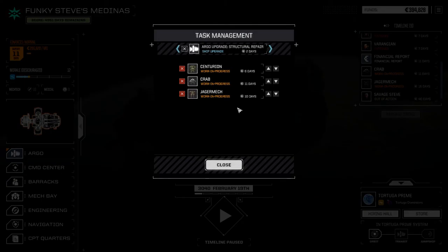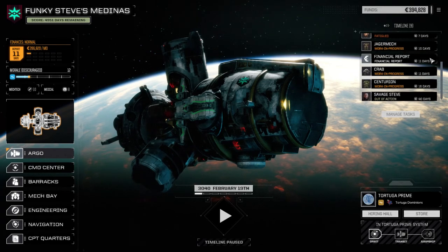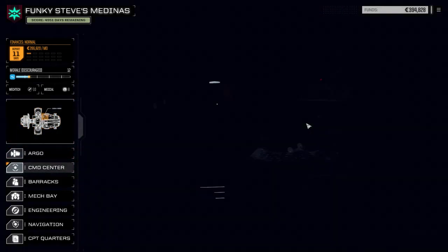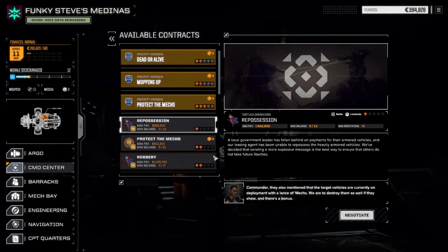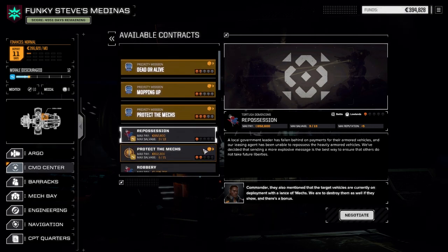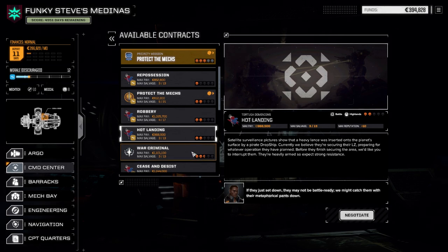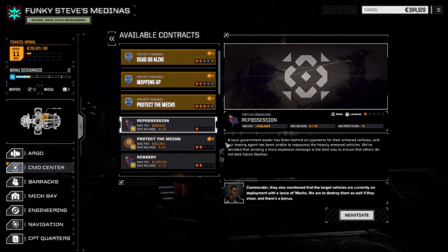We've got 11 days - let's manage our tasks. Not much we can really do - it's going to be 16 days to repair so we'll just have to make do with the best we can. We've got enough for the next financial report plus a bit, so we should still be fine. When we come back next time we'll have a look at contracts - we've got a one-skull mission. Some of these are a little high - we've got high tonnage but not enough firepower right now, so I'll have to take some lower ones and kind of jump around a bit.